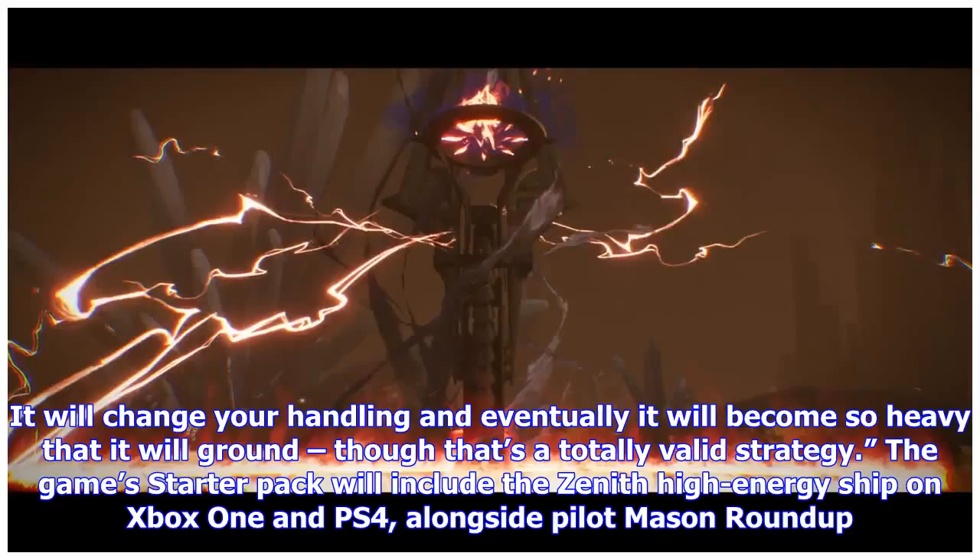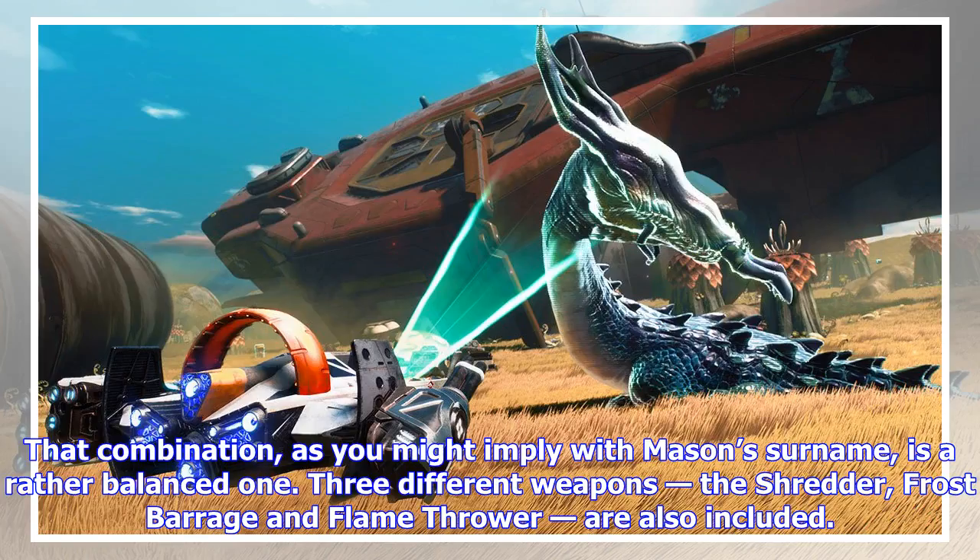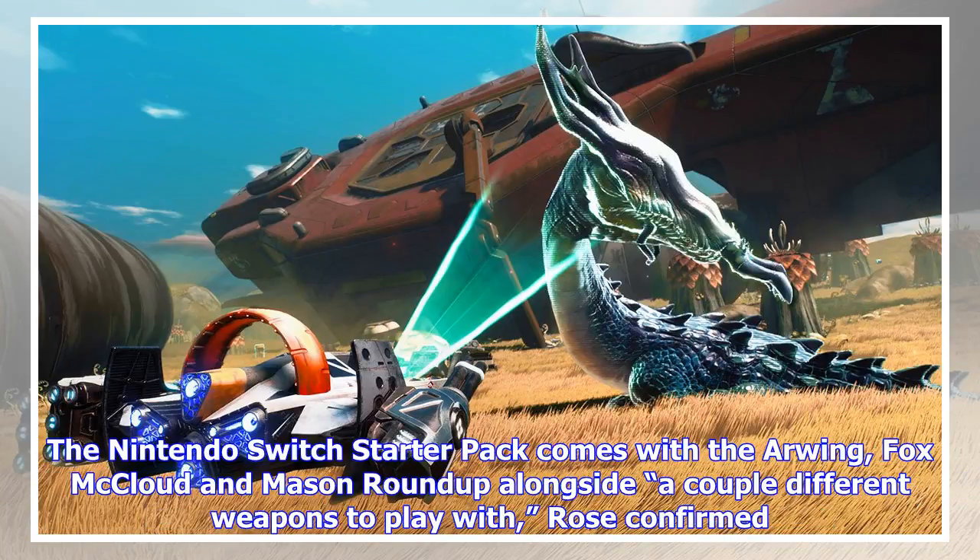The game's starter pack will include the Zenith High Energy Ship on Xbox One and PS4, alongside Pilot Mason Roundup. That combination, as you might imply with Mason's surname, is a rather balanced one. Three different weapons — the Shredder, Frost Barrage, and Flamethrower — are also included. The Nintendo Switch starter pack comes with the Arwing, Fox McLeod, and Mason Roundup alongside a couple of different weapons to play with.